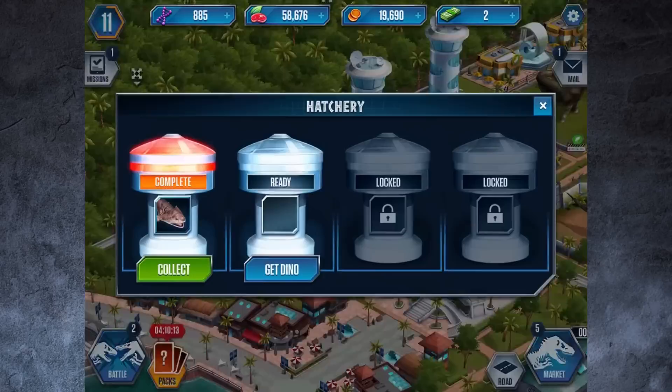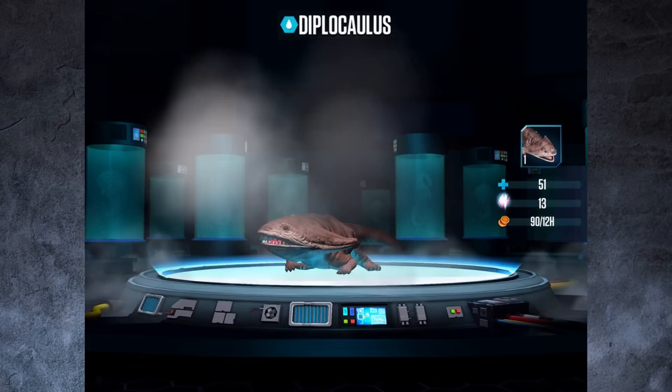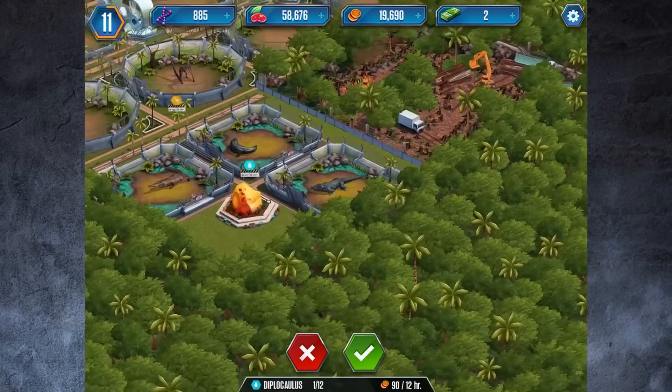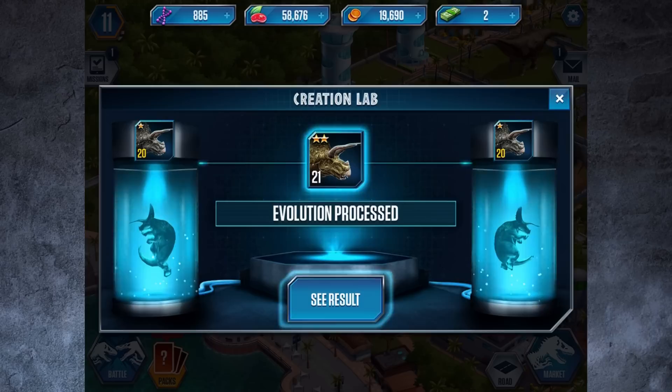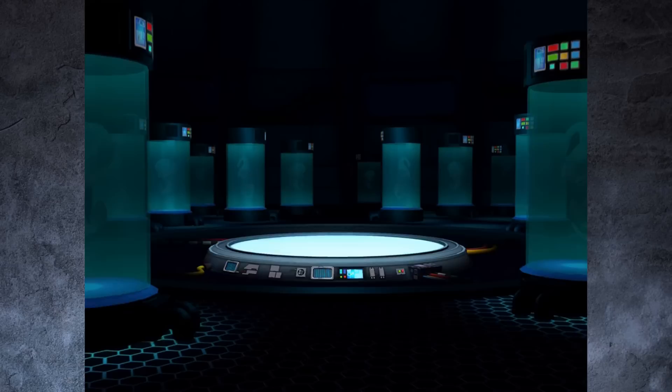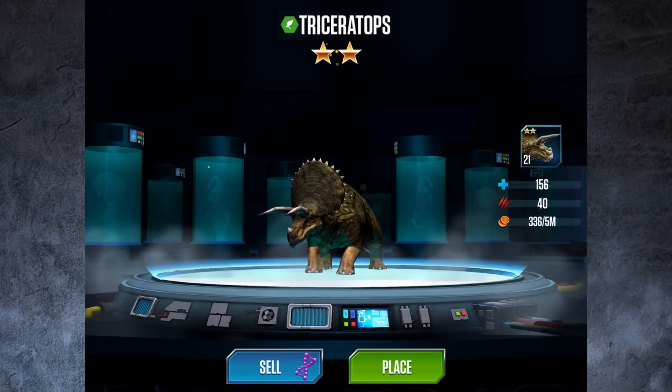Now we're going to look at what's in the hatchery and our evolution chamber. We've got our first ever level 21 — which means two evolutions have been made to create this beautiful guy. Evolution successful! Let's see what it looks like.